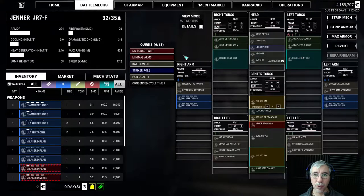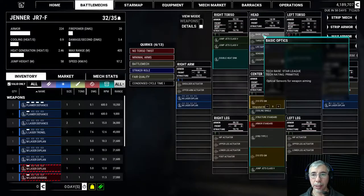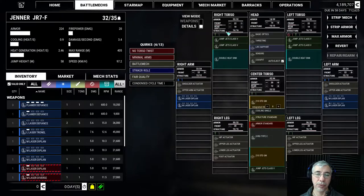The mecha is divided into different sections: the head, the center torso, right and left torso, arms, and legs. At the top of each section you can assign armor points — this is customizable. You can add more or less armor, and certain parts have both a front and rear section. For example, the right torso has front and rear armor. Keep in mind there's a limit to armor per section and also the overall weight limit you cannot exceed. This is its own little game of customizing your mecha to get the most out of it.